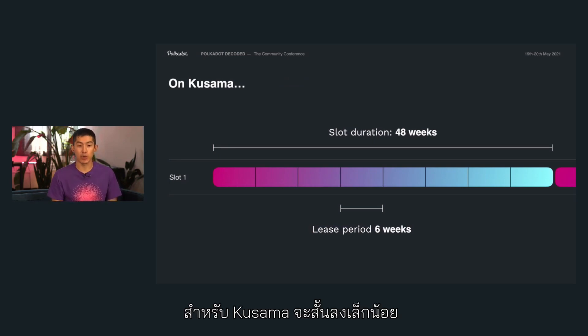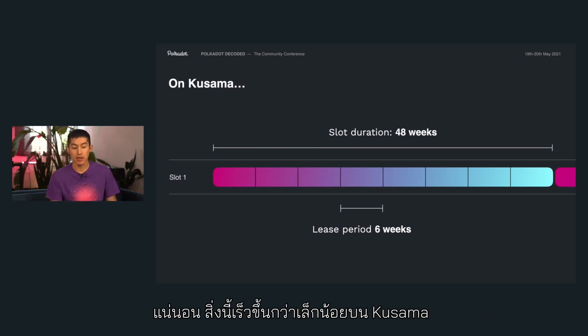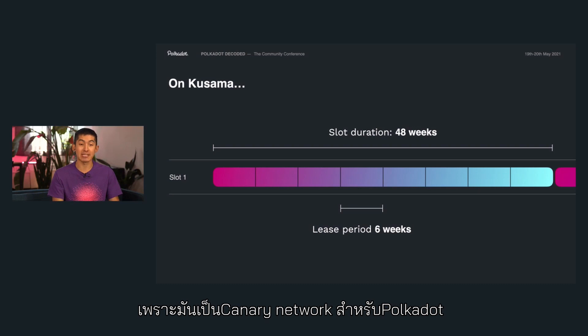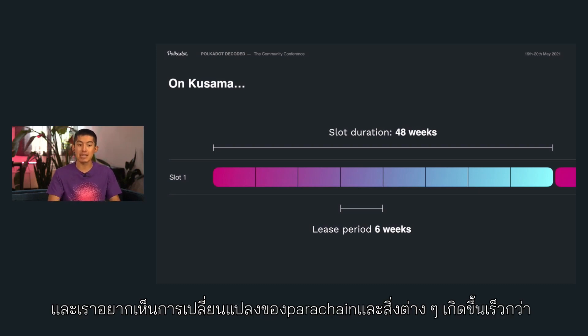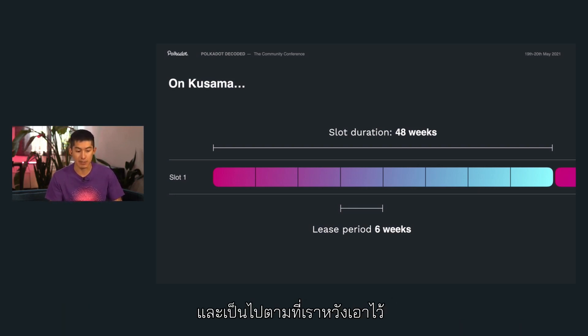On Kusama, this is going to be a little bit shorter. The slot duration here is only 48 weeks, which is approximately one year, and the lease periods are only six weeks long. We do this a little bit faster on Kusama because it's a canary network for Polkadot, and so we want to see all of these state transitions of parachains happening more quickly to make sure that everything is running smoothly and that we're seeing everything we expect.